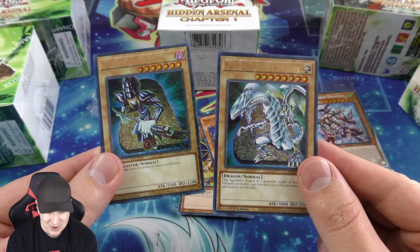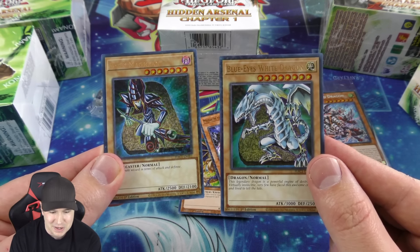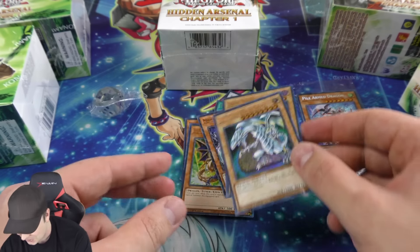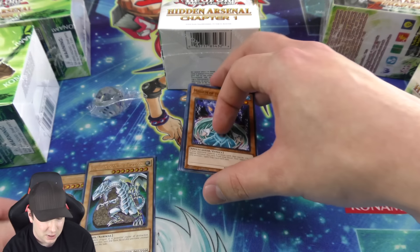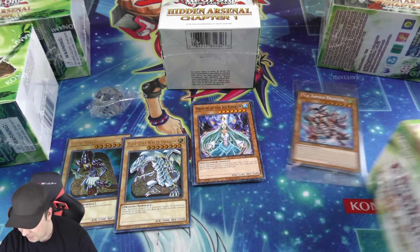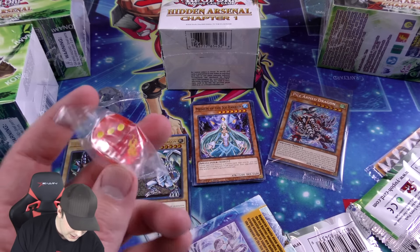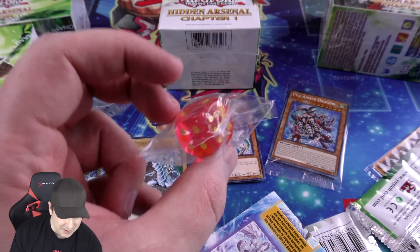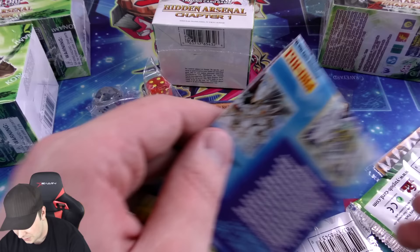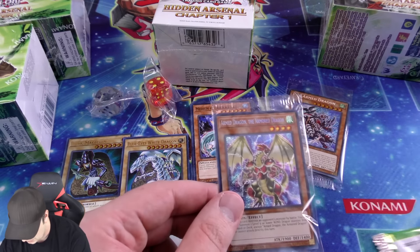Check those out — Blue-Eyes White Dragon and Dark Magician, both beautiful. I'm going to put all these dual terminal type foils over here. This dice is really awesome — red with neon green numbers on it, very very nice. Moving the strategy guide over here as well.